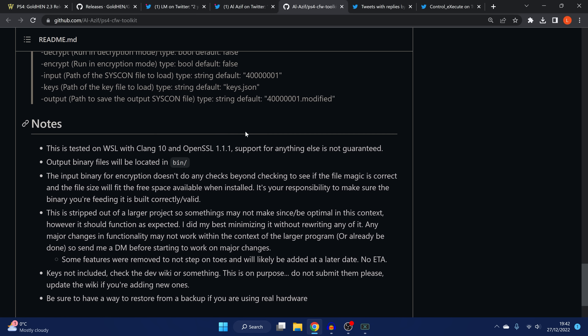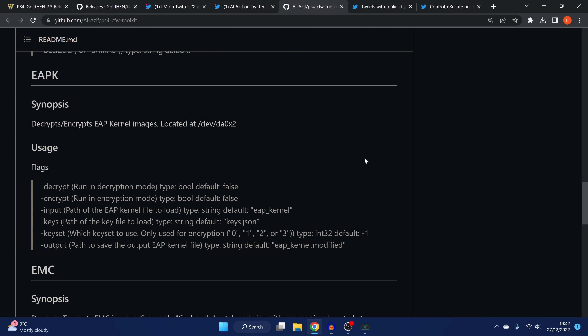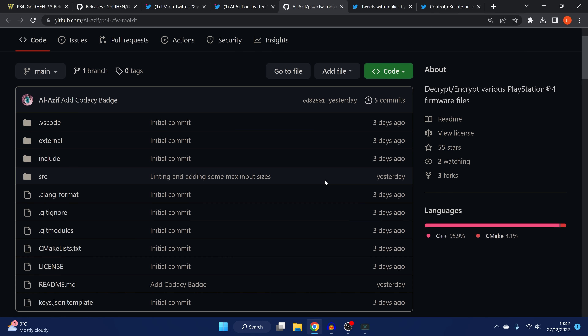Interestingly, the repo notes this was stripped out of a larger project, so some things might not make sense in this context, though it should function as expected. The author says to send DMs before starting major changes, as those may already be done in the larger program. That raises the question: what is this larger project it was pulled from? It'll be interesting to see if that gets released and what it turns out to be. We'll have to wait and see what devs end up doing with this.